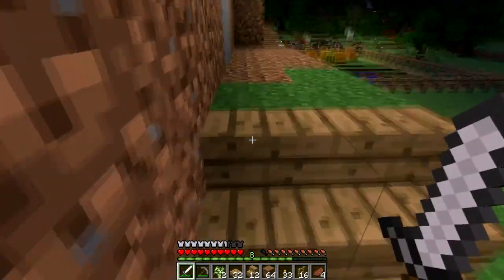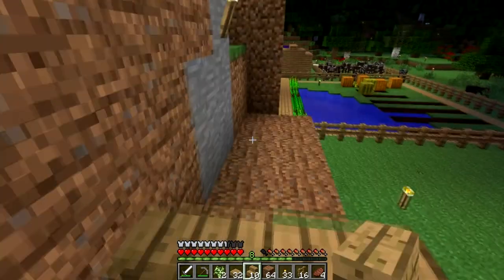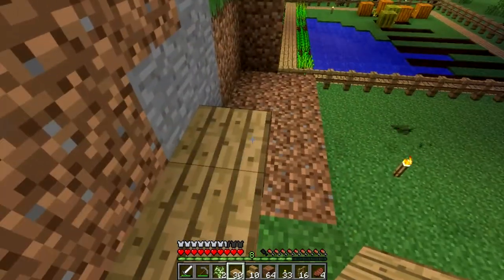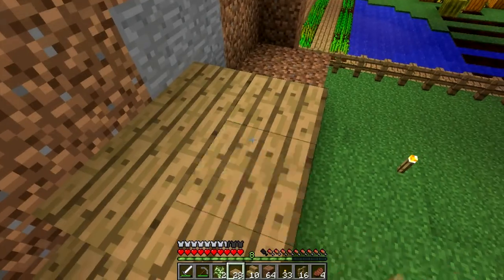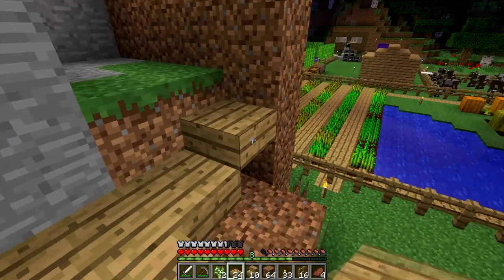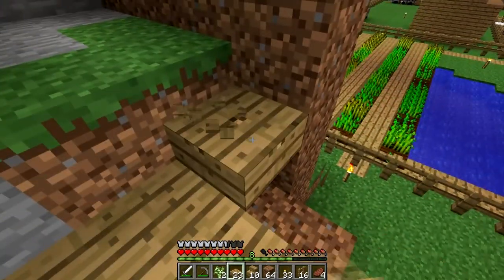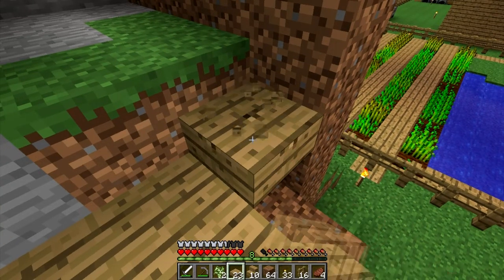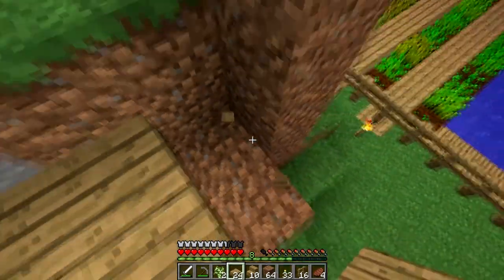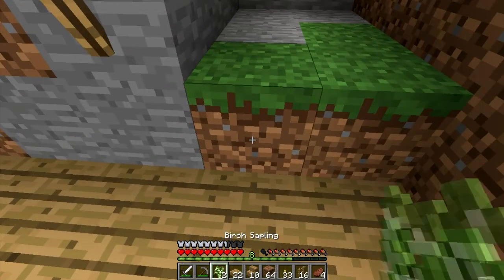So what we're going to have to do is basically do a double stair up here, and then we do this, because of the way we basically made the stairs. But no worries. Those of you who have seen my early Minecraft videos will know that I have a knack for not being able to place blocks correctly for some bizarre reason.